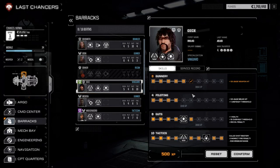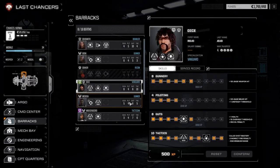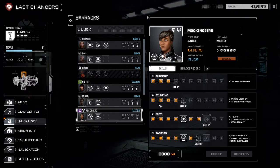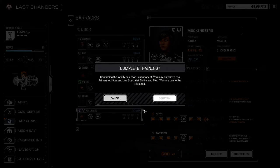I'm going to give myself one more point here, and then I think I may go for the extra heat threshold. Training complete. Let's see - we'll give Reading the Juggernaut skill, I think. And gunnery could actually do with a little bit of improving. We'll go with something like that for now. Training confirmed, Commander.